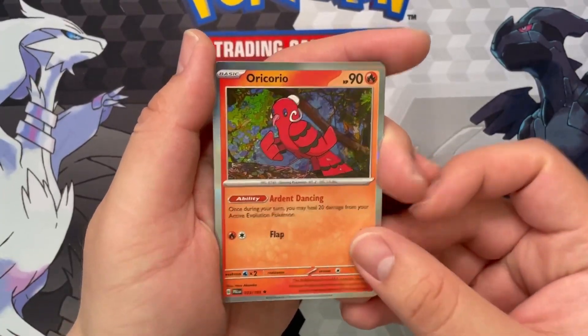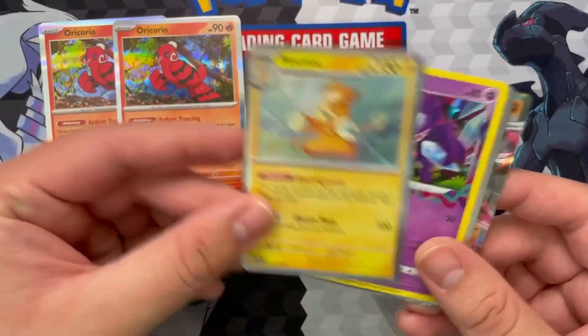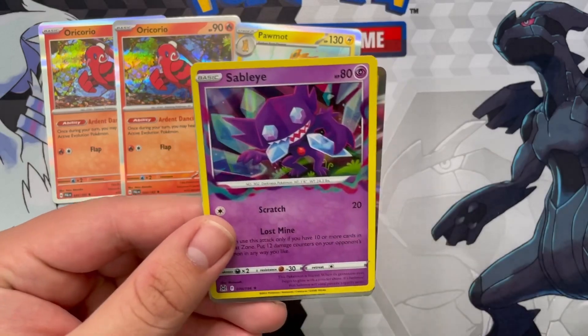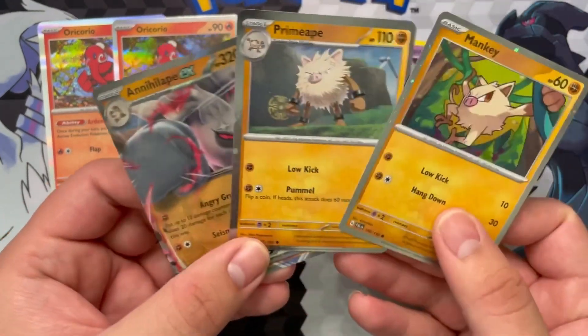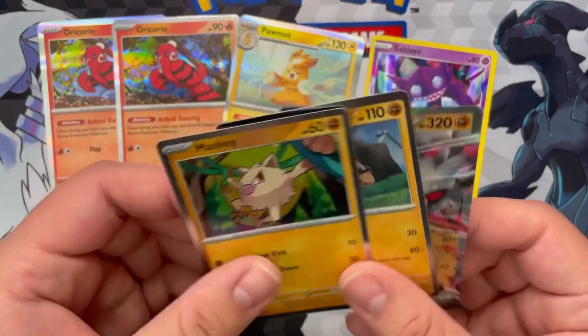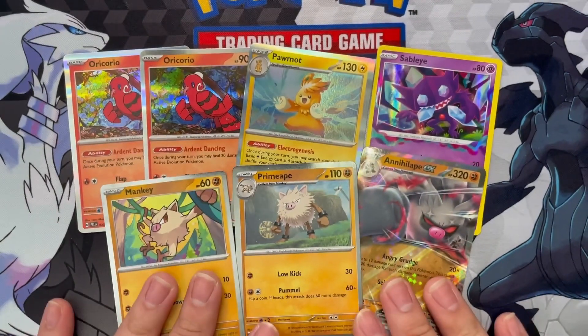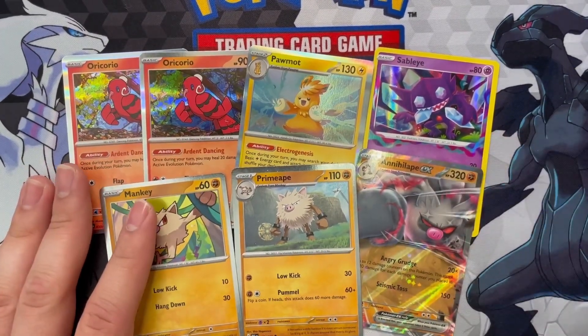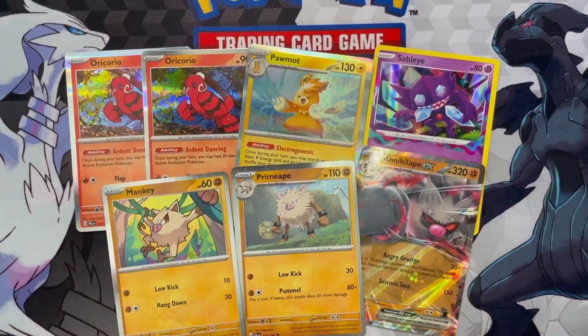But otherwise, unfortunately, this box opening was a bit of a flop. We got those holo Oricorios, the holo Palafin, the Sableye - hey, at least that was a pull from Lost Origin. And then of course the promos: the Mankey, the Primeape, and the Annihilate EX. Obviously if you get this you might end up having better luck. But probably other people pulled something decent from the actual pack. Let me know if you happen to get this and if you got any good cards in your packs.